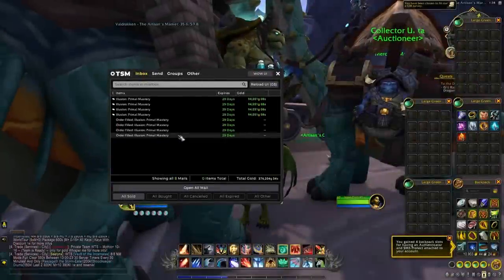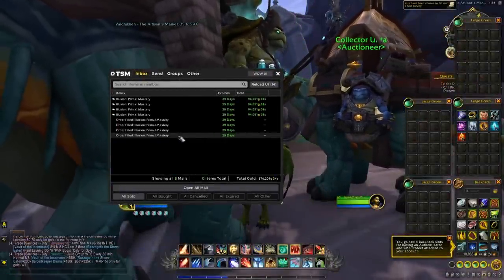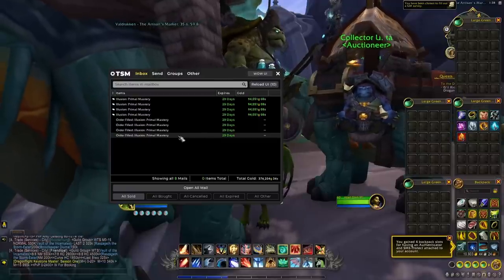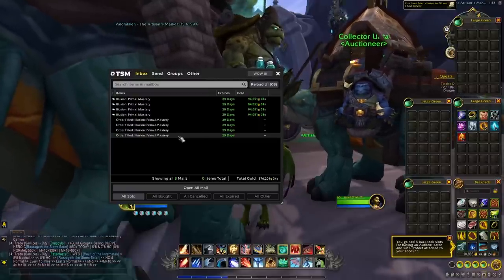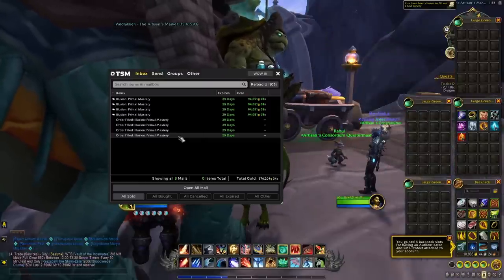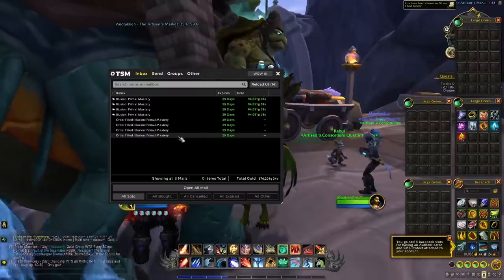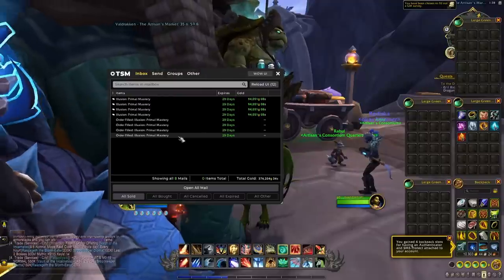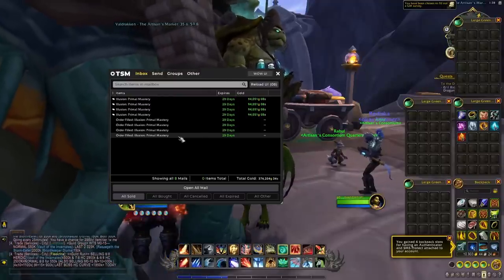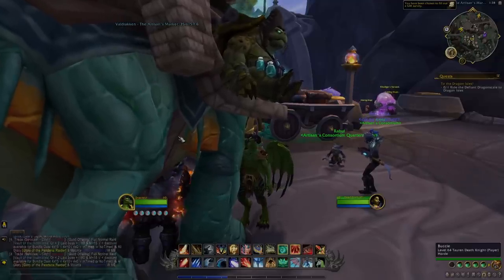After just a few hours posting these items on the auction house, I was able to sell all of them for 100k gold each. With the commission and the full price of materials, I spent maybe 30k gold per illusion — so that's roughly 60k gold profit on average per item. This is something you can do on any character that has access to the crafting order system, so it's very easy and anyone can do it.